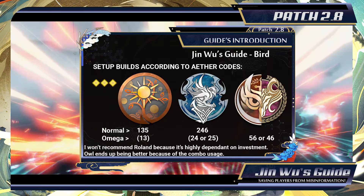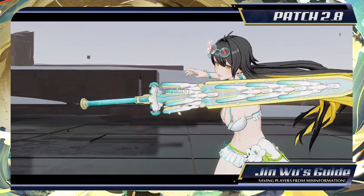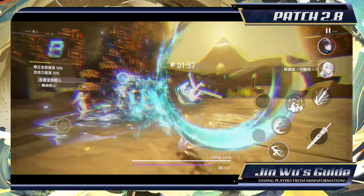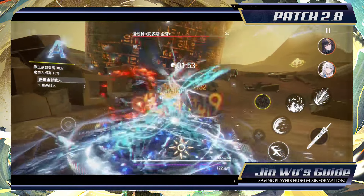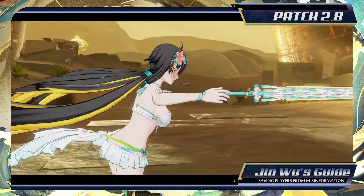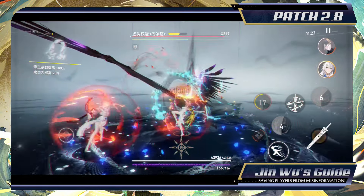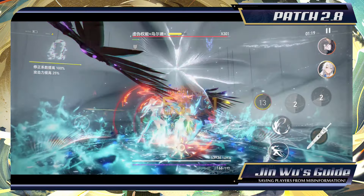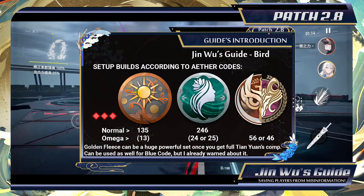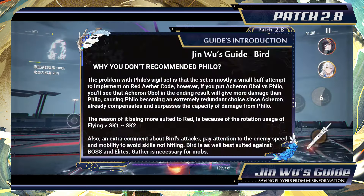Bird as a Fire elemental character requires the new Fire Sigil set, Sun. As second set, it's necessary to use Gryphon because of the crit rate benefit from it. For Omega placements, both Owl and Fleece are okay options. But as I said on the image, you can consider Roland as third placement, but Roland requires a lot of investment, since the effect will only work when in modifying mode, which means that your team also requires investment to rush the green bar. Besides, Nebel can be considered too, but it's not optimal if you already have Ling with it, because Bird needs the most amount of damage possible. The only difference between yellow and red setups is that yellow requires Gryphon while red requires Acheron.